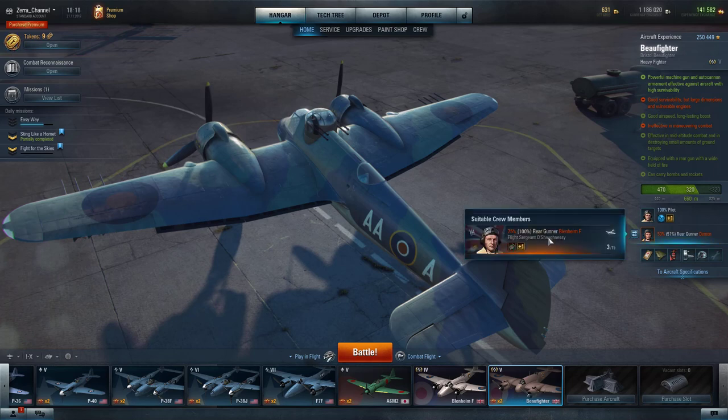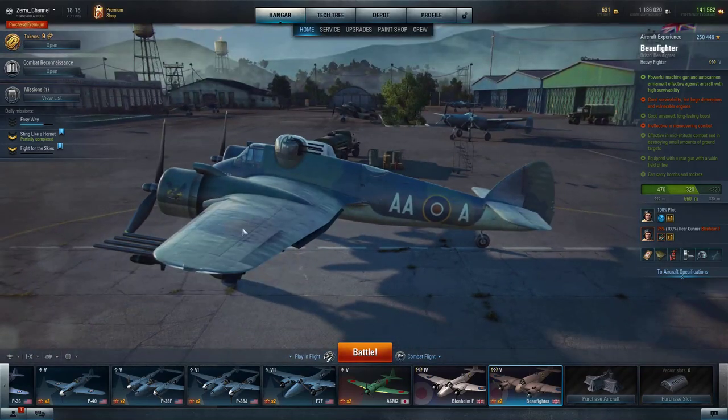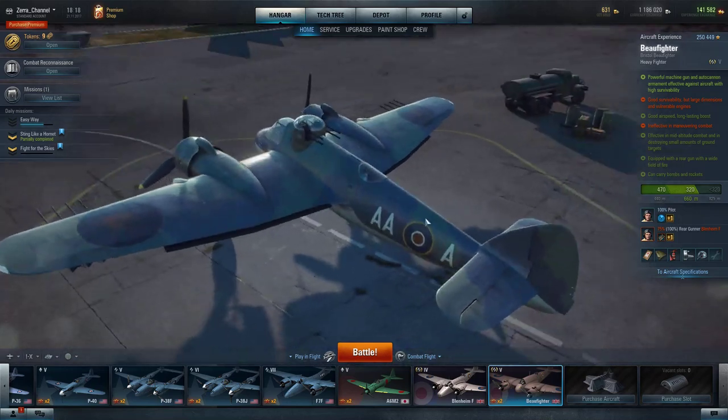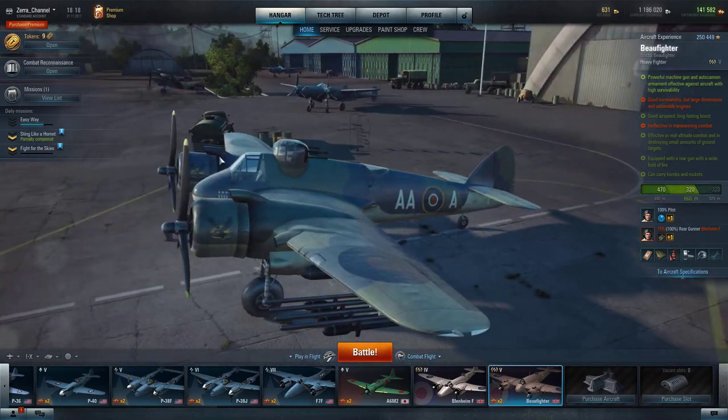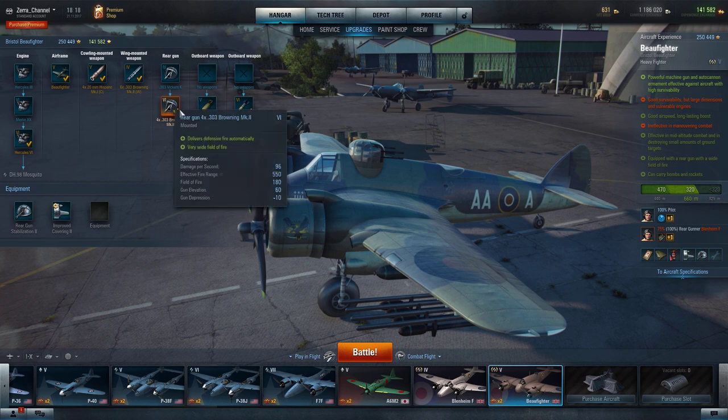When I change the rear gunner to this upgrade, it becomes a monster. Even if you're trying to shoot from this side, the turret will turn and cover that angle too — same thing goes for the other side. This gets even stronger once you are fully upgraded. I'll talk very fast about the upgrade: when you have those four by .303 Browning Mk2 guns...